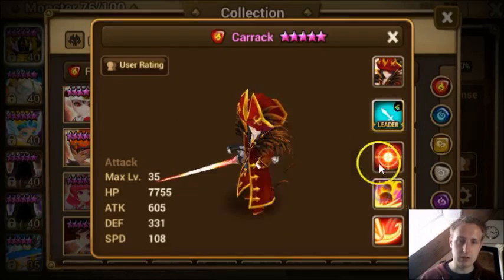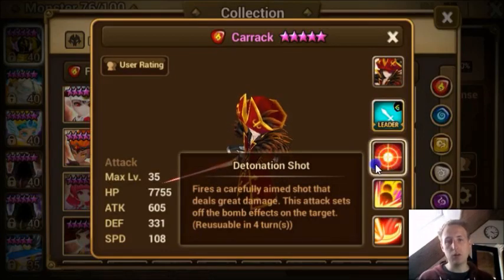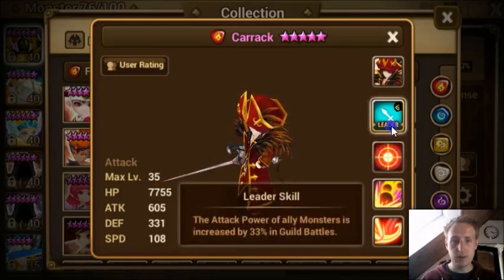Detonation Shot fires a carefully aimed shot that deals great damage. This attack sets off the bomb effects — pretty interesting, because that's a good combo with like Jojo. Jojo puts down bombs, then you let him go and he just shoots and gets one bomb off. It's not as good as Sierra where every bomb goes down and every DoT, but it does work.